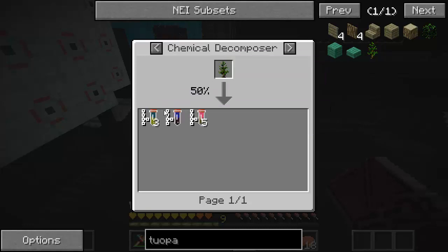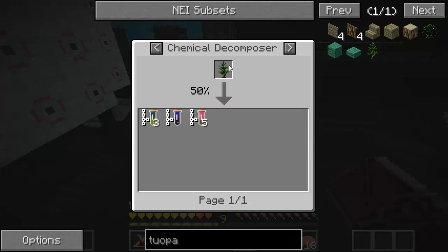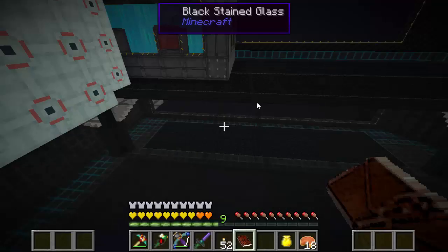These trees are really good because carbon and hydrogen are used a lot in Mine Chem, so having an easy source of both is awesome. This tree is definitely cool.